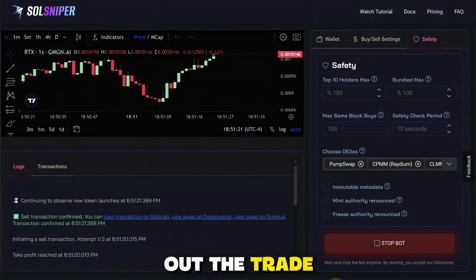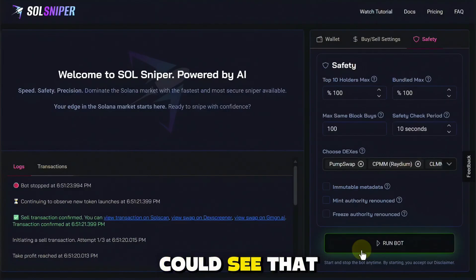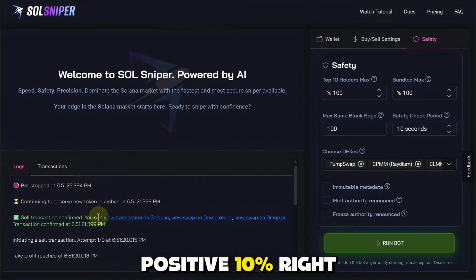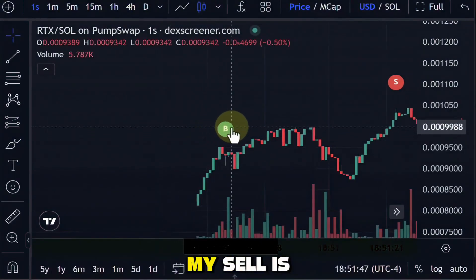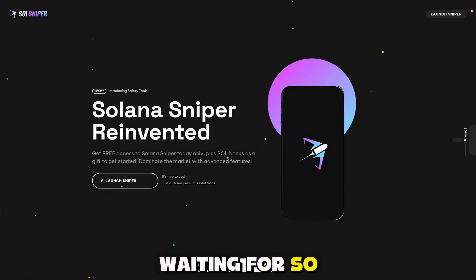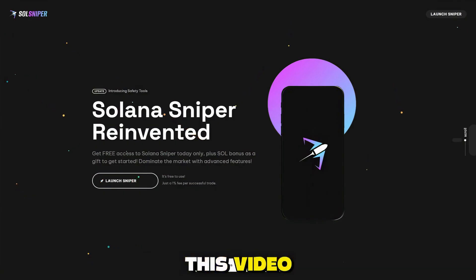It looks like it's about to take me out of the trade — and it did. I'm going to go ahead and stop the bot right there. You guys could see that the bot was stopped and we had a sell transaction confirmed — positive 10%, locking it up. You can also come in here and view this swap on DEX screener. You could see my buy and my sell right there. If you haven't checked out SoulSniper yet, what are you waiting for? Thank you guys so much for sticking until the end of this video. Happy sniping.